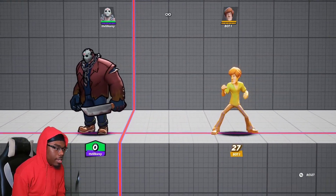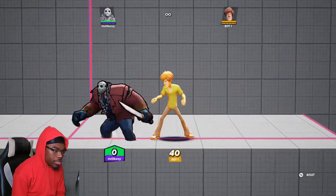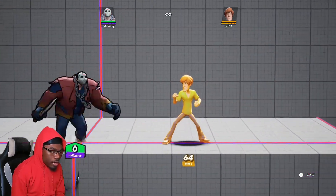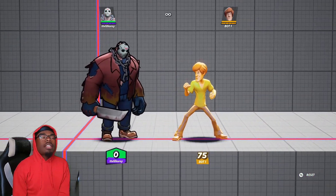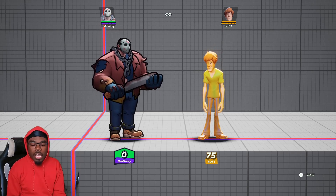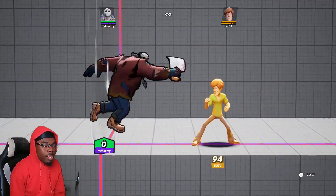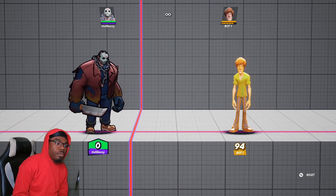His side air is also really good — it does pretty good damage and can kill at higher percentages. It has really good knockback and range, and is great for spacing. I usually use it for edge guarding, dodge mix-up reads, spacing to tell the opponent to keep off of me, or to bait the opponent into me so I can follow up with whatever punish is necessary.